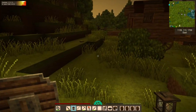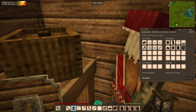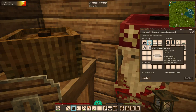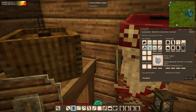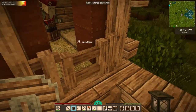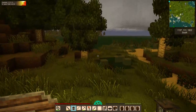Our next target is the commodities trader. We've already made 68 gears at this point. He has some more alum, but that's really expensive — one gear for one unit. I am not impressed. He doesn't have anything we want, and he won't buy anything we have. I'm not interested in trading him our owl chest either, because those are rare and we only have one. So we're going to move on.